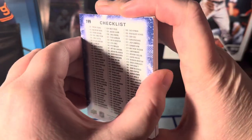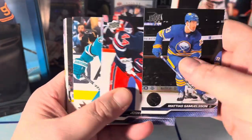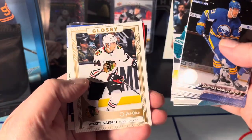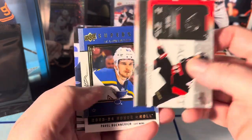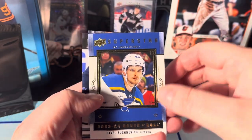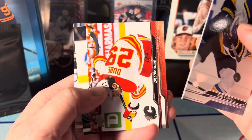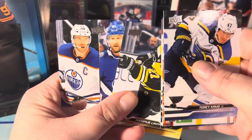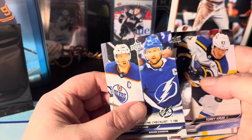We've got a checklist, Matthew Samuelson, Josh Morrissey, Lukas Kutcher, Ben Chiarot, Wyatt Kaiser on the glossy. A Rookie Retrospective of Marc Kastelic, Honor Roll of Pavel Buchnevich, Torey Krug, Dylan DeMelo, Maiden Schwartz, Hampus Lindholm on the home, and we've got the checklist of McDavid and Stamkos. Okay.